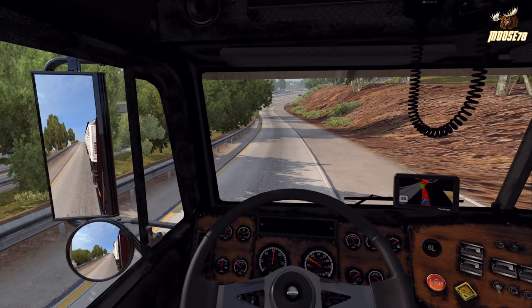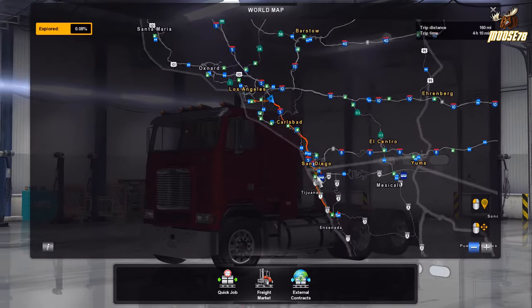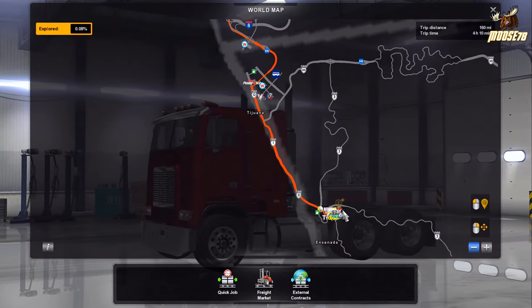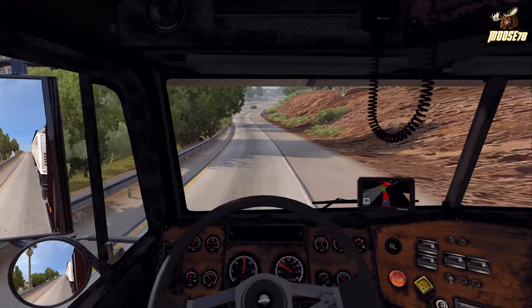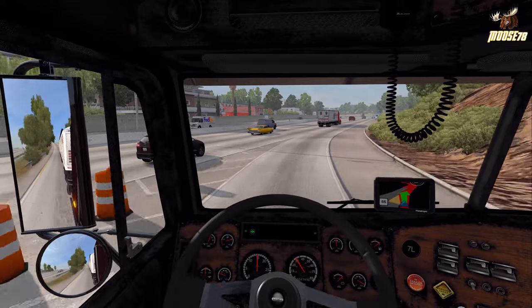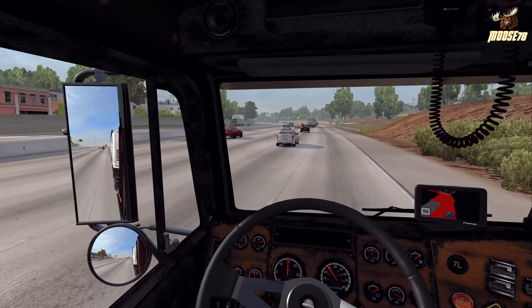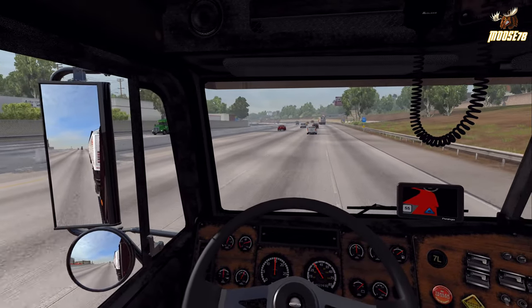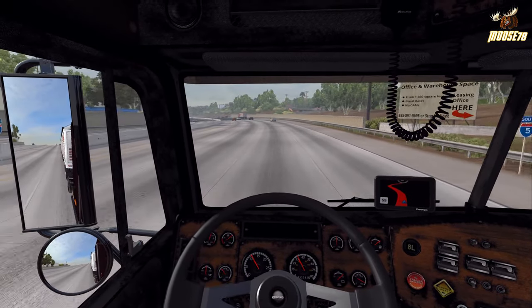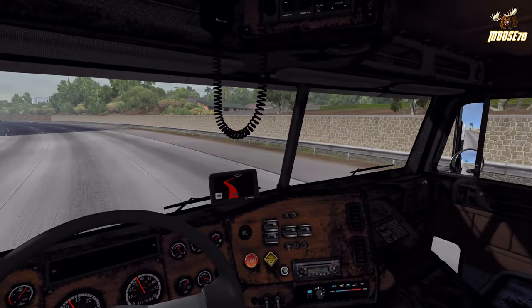That's weird — I'm already seeing the blip on the map there, we can't be that close because we're going all the way down here. Yeah, it's just some kind of glitch or bug, I don't know, but I'm not going to pay too much attention to it right now. Unless that's maybe the border — we shall find out.